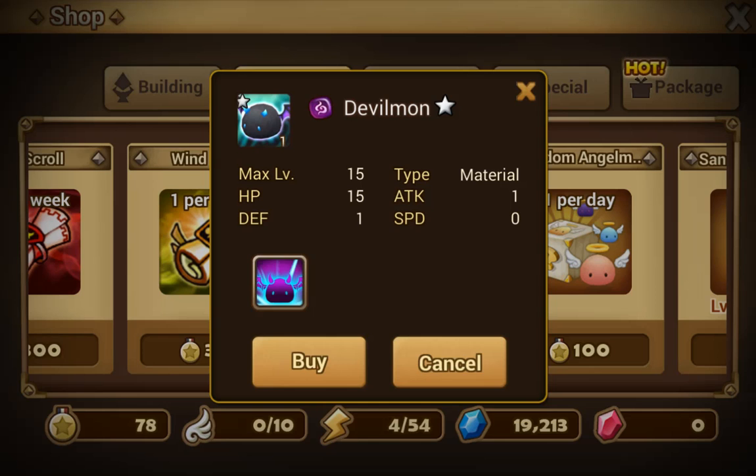What do Devilmons do? They power up your skills of monsters. They're usually used for Nat Fours and Nat Fives, because you don't get many of those. If you are not a pay-to-play player, you don't get so many, so you can skill up something like Lisa, for example — just an example.